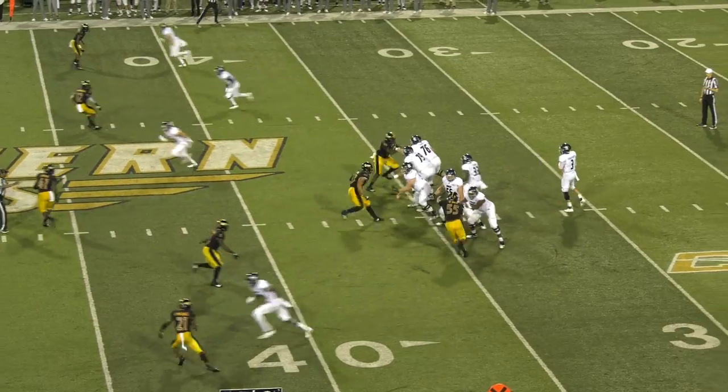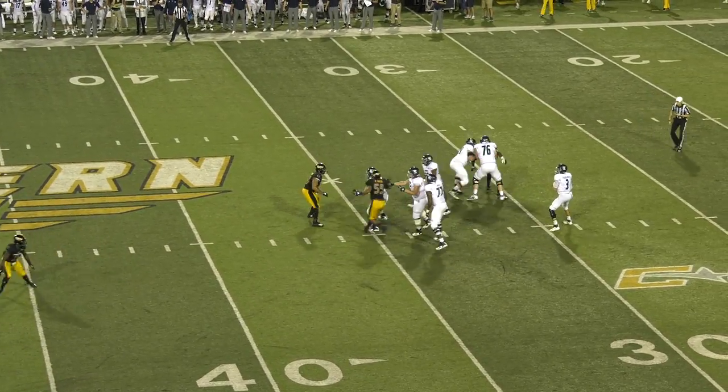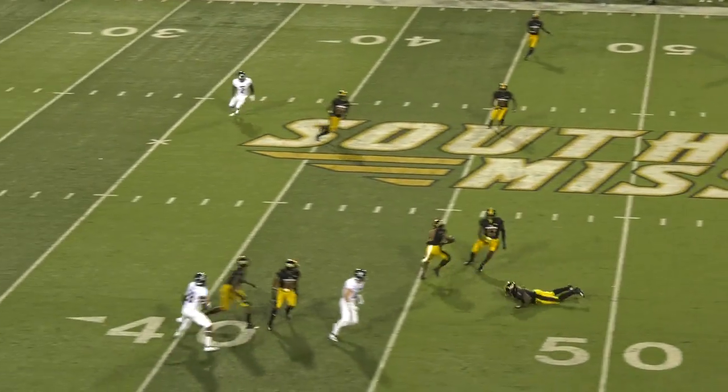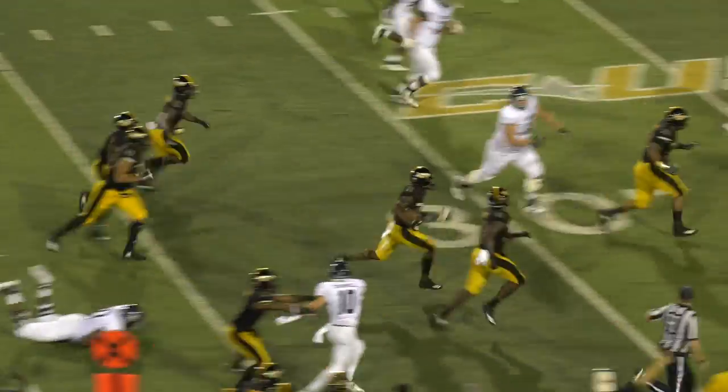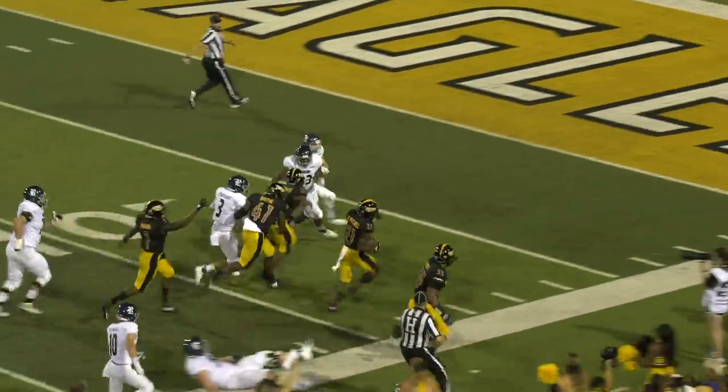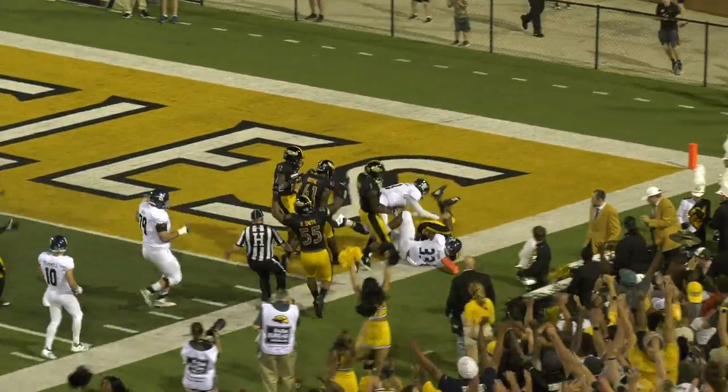Back along his left side. Stan Cavage takes the snap with plenty of time, fires up the field — intercepted by the Golden Eagles. Here they come down the right sideline. Eagles on their way, and they're going to take it inside the 10, inside the 5, down near the goal line. May have stepped down.